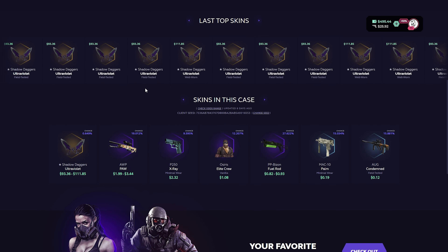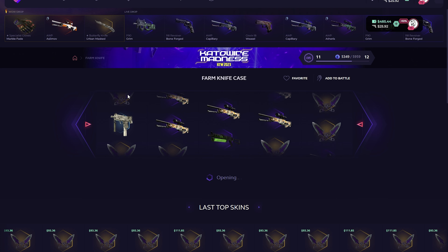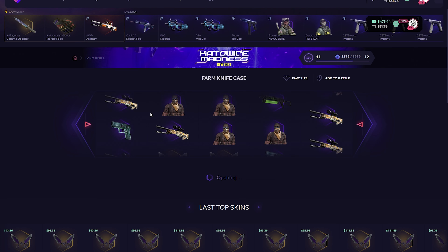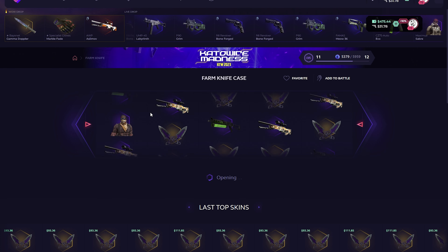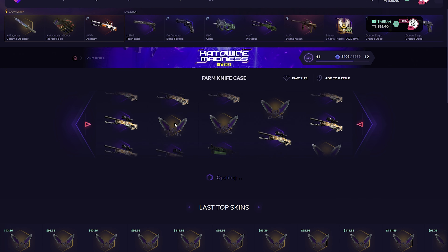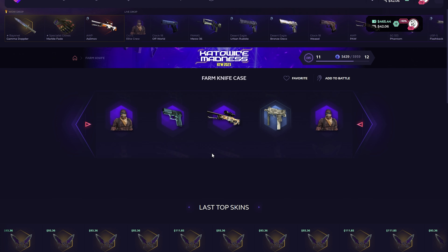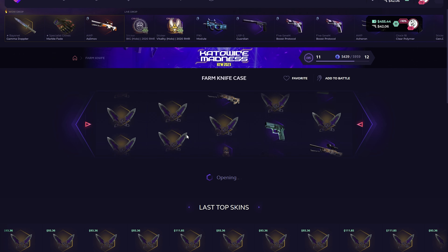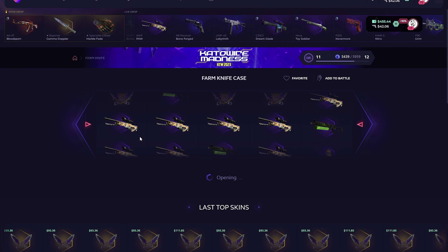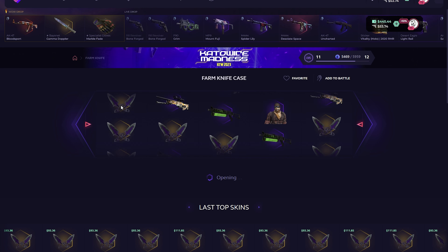Let's go — we need a shallow digger. Come on! We're trying single farm knife cases. Let's go, come on boys. If we get profit it'll be perfect because this is the farm knife case. We started at $525 — let's see how it works. Give me some profitable stuff! Okay, profit — one dollar.